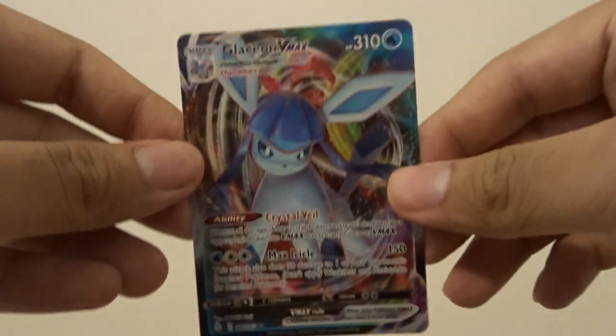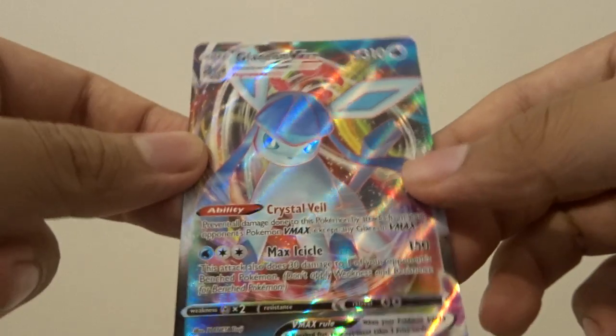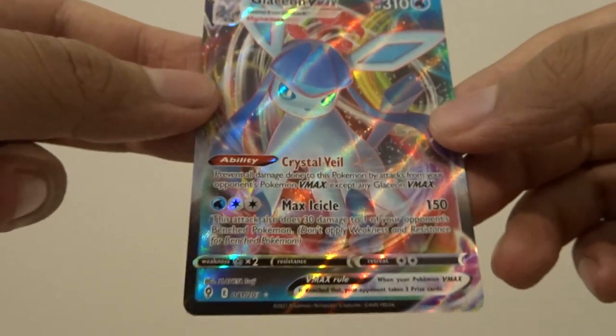Two for two — oh my god, we are just clutching in this box! Look at how beautiful this card is. Wow, this tin is already amazing — literally a VMAX and a V Alt Art in just two packs, and both are Evolving Skies. That's amazing, I'm so hyped!